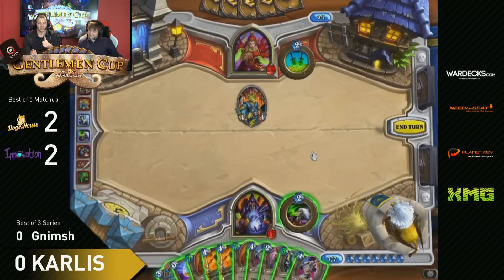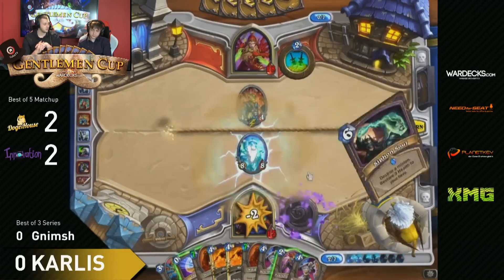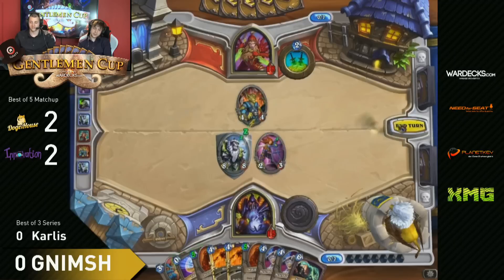There's 8 mana: Auctioneer, Cold Blood - two cards, Preparation - two cards, Conceal - two cards. Then with a Sap he can draw eight cards potentially. Out of the 15-16 cards left, there's a potential to draw another Sap. He gets only an 8 HP Giant now. I think that was a mistake. There's a Preparation we were talking about - is he going for the double Auctioneer?